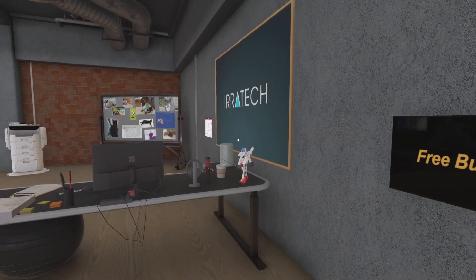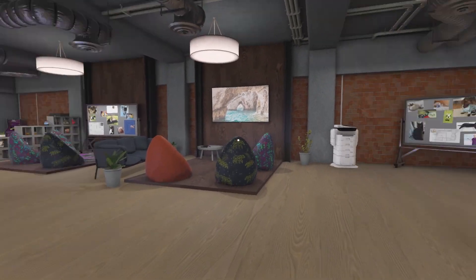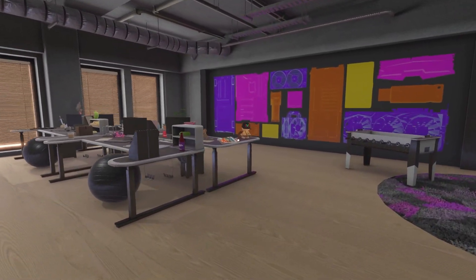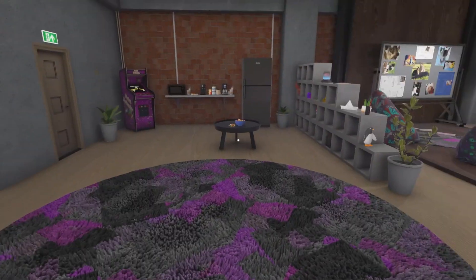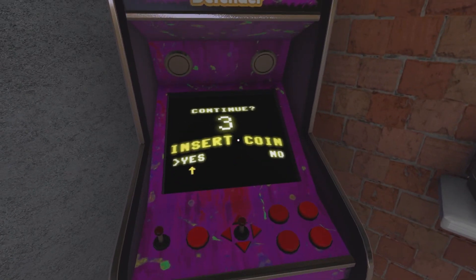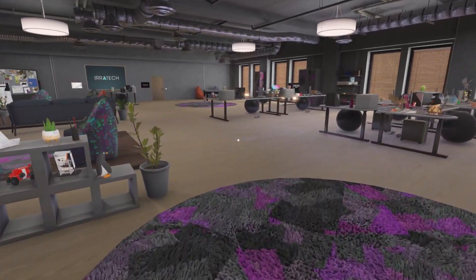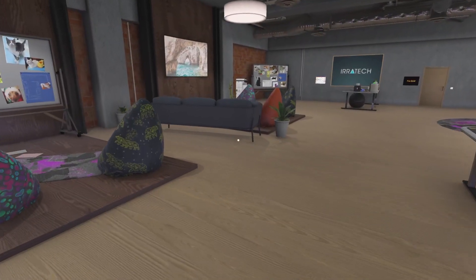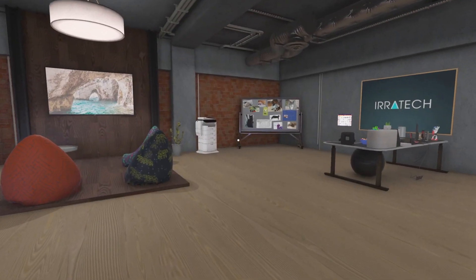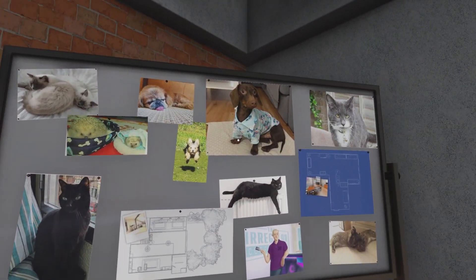Here we are in the Open Plan Productivity Suite from EraTech. This is actually pretty cool. It feels so much bigger than other workshops, but I think it's just because it's so open. We've got two foosball tables, a video game console that you cannot play. You can use this in career mode or free build. There's a printer and a whiteboard with a bunch of cats and a dog.